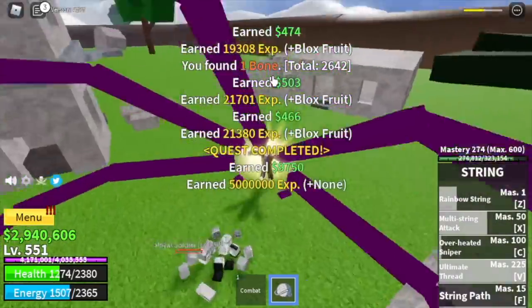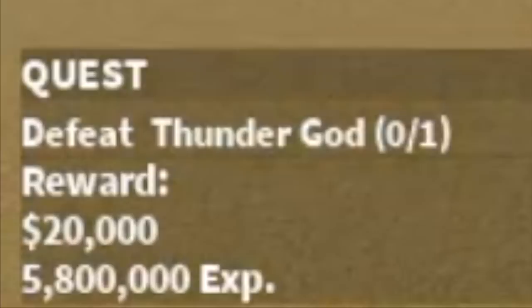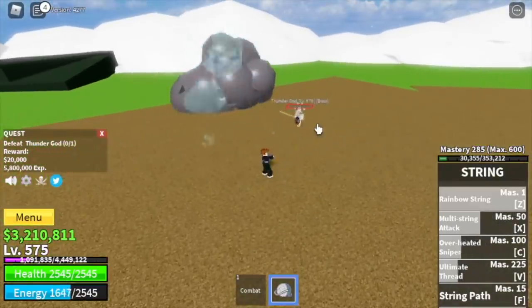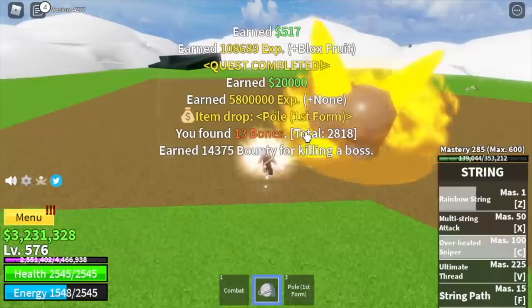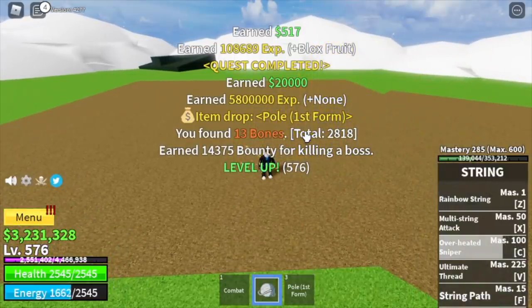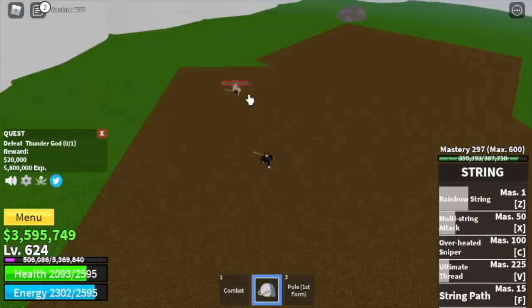When you reach level 575, you can start defeating the mini boss in this area — the Thunder God. Same strategy: use your skill, dodge, cycle your skills properly so his HP won't regenerate. We got the Pole here, first form — lucky day! The goal is to reach level 625.